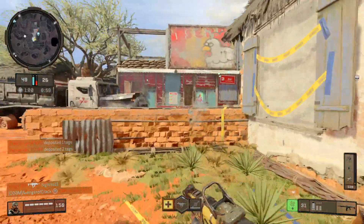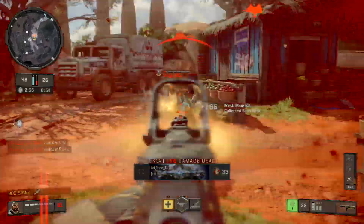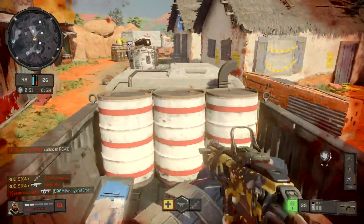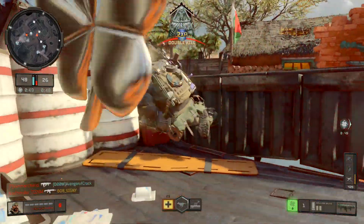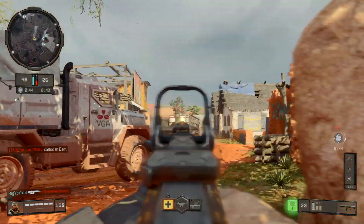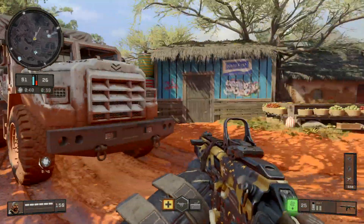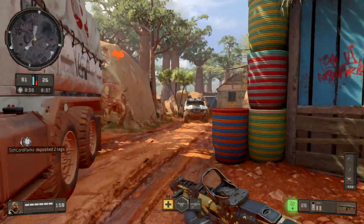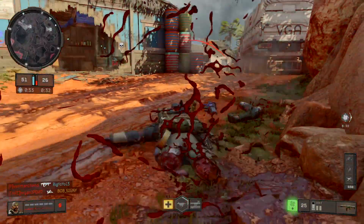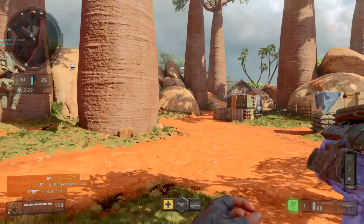The deposit location has moved. It's nearly in the bag. Enemy RC-XD in your AO. Hostile UAV circling. Hostile dart operated. This is it — fight like you've got a pair.